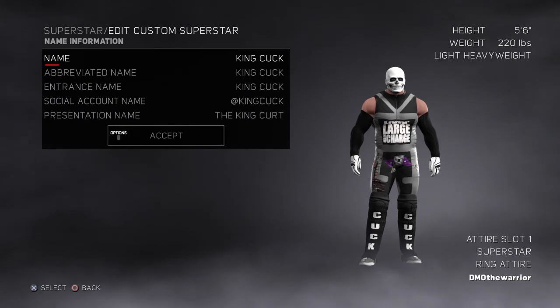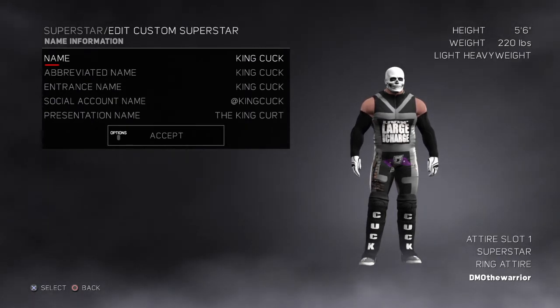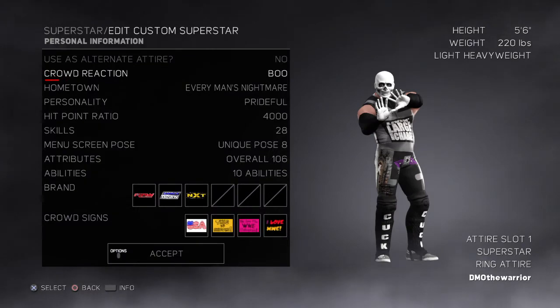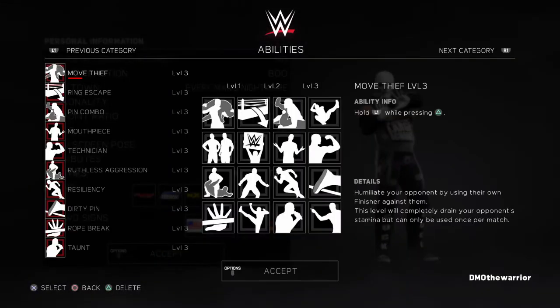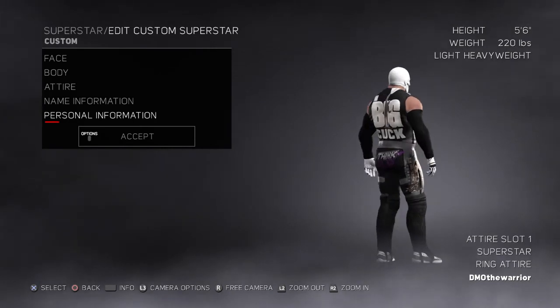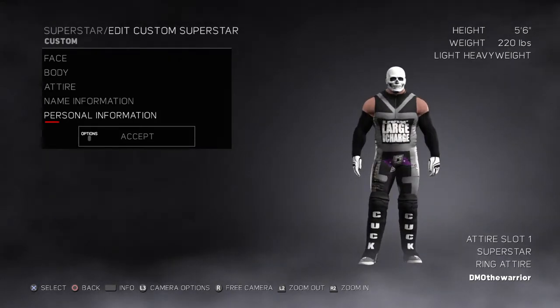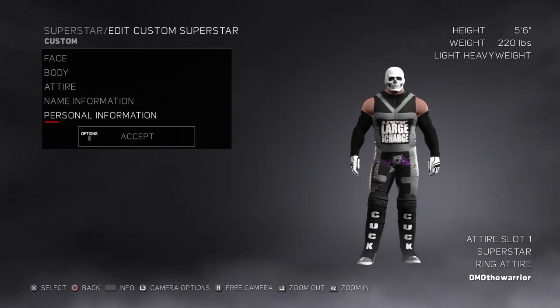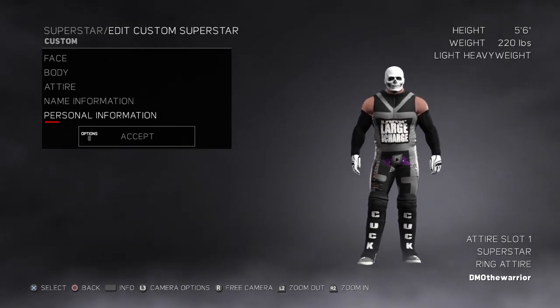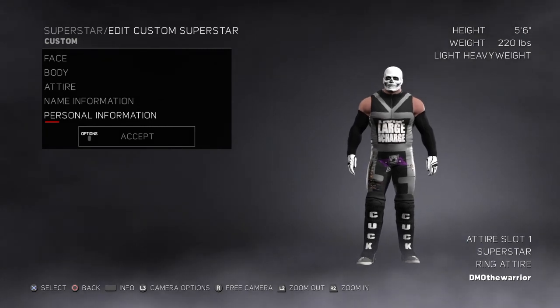Here's his name info. I forgot to mention — he's a CAA for Austin the Artist. I completely forgot to mention that. Here's his personal info and his abilities. His moveset is Bray Wyatt, and his entrance is Hunter Hearst Helmsley with the sexy theme song, or something like that. So yeah, that was King Cuck. I'll see you all in the next episode of Creation Showcase.